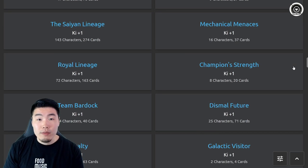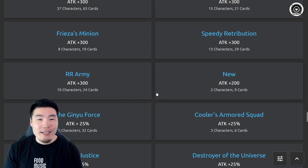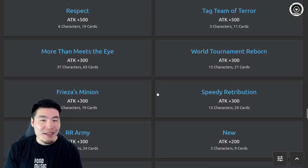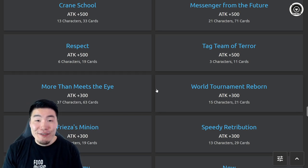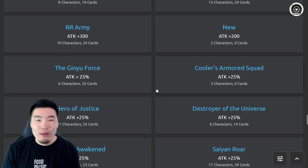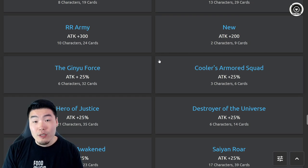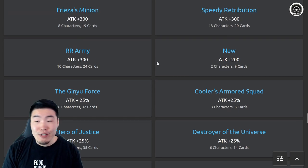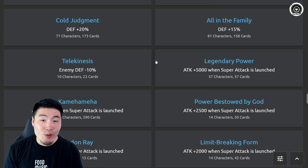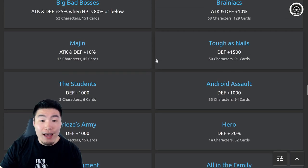I'm glad they're going back and finally reworking some of these links. Some of these were developed when 200 attack made a difference, but now we're on the fifth anniversary on Global and coming up on the sixth on JP — it's time to give these links new life. Let me know in the comments which links you'd like to see changed and what effects you'd want after the change.